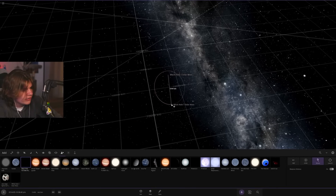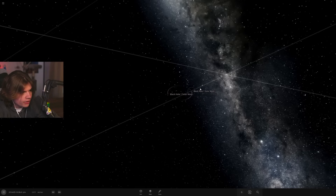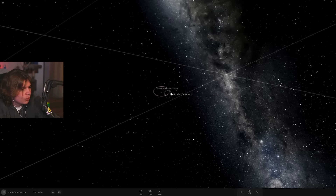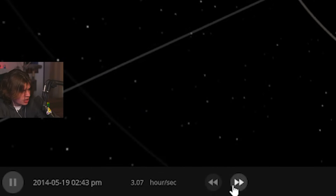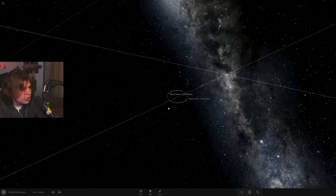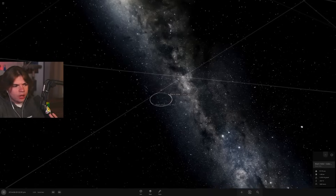This is 0.5 solar mass — also this is about real time. Look how fast they're moving! Theoretically the planets should be fine; the combined mass is one solar mass split into two black holes, so all the planets should stay perfectly in orbit. For some reason we can't run the simulation faster than one hour a second — the black holes are just moving so quickly.